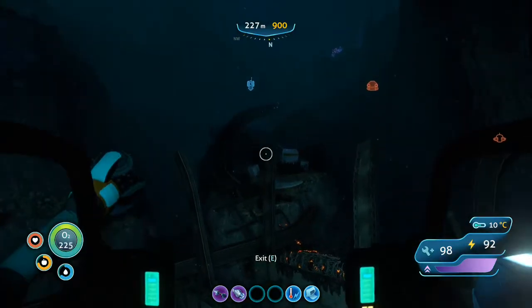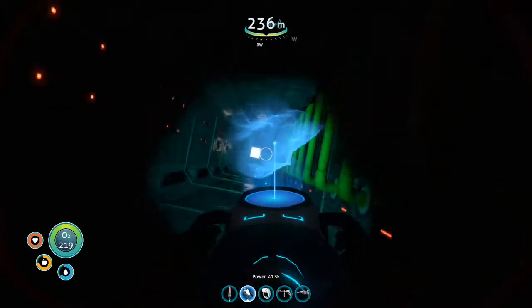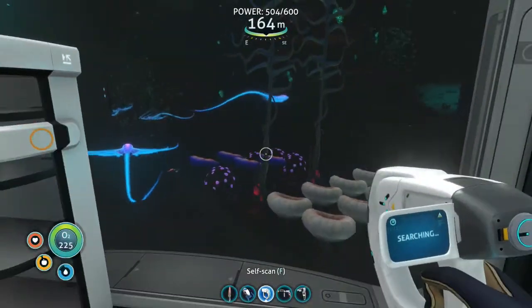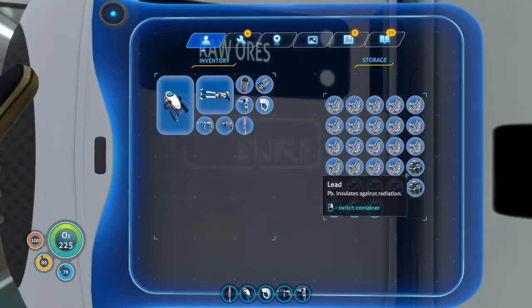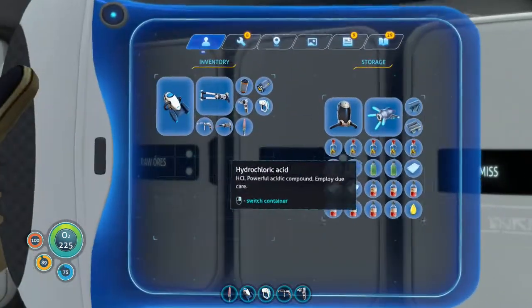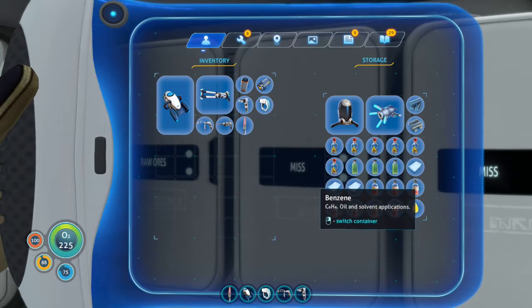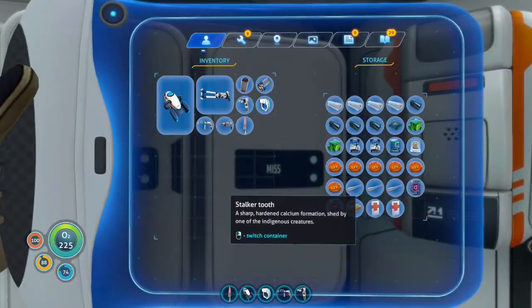Welcome back to the next episode of Subnautica. In the last episode we went down into the blood kelp, got ourselves blood oil, deep shrooms, and a bunch of other resources. We got all this quartz and not that many raw materials, but in the miscellaneous section I've been making tons of hydrochloric acid, polyaniline, aerogel, and benzene — all these really high-tier resources we're going to need for upgrades.